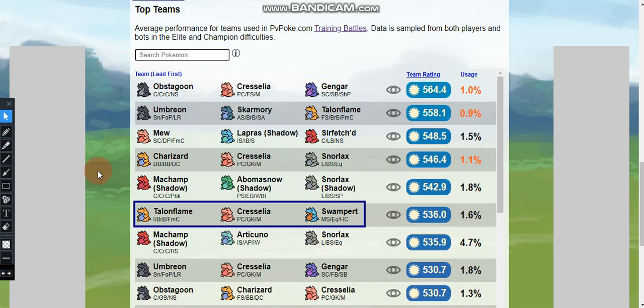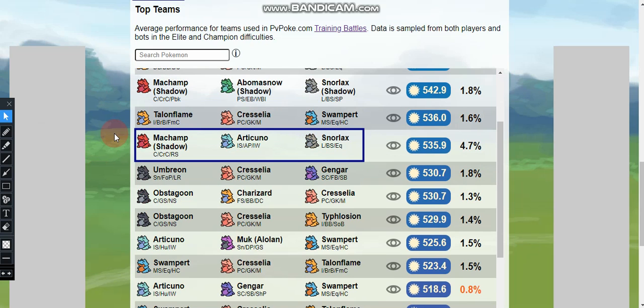The sixth team is Talonflame with Incinerate, Brave Bird, and Flame Charge; Cresselia with Psycho Cut, Grass Knot, and Moonblast; and Swampert with Mud Shot, Earthquake, and Hydro Cannon. The seventh team is Shadow Machamp with Counter, Cross Chop, and Rock Slide; Articuno with Ice Shard, Hurricane, and Icy Wind; and Snorlax with Lick, Body Slam, and Earthquake.